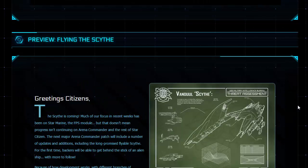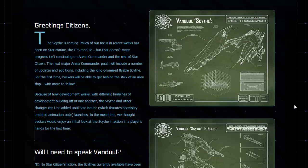Now I will just read the text for 'Preview Flying the Scythe.' It begins: Greetings Citizens — the Scythe is coming. Much of our focus in recent weeks has been on Star Marine, the FPS module, but that doesn't mean progress isn't continuing on Arena Commander and the rest of Star Citizen. The next major Arena Commander patch will include a number of updates and additions, including the long-promised flyable Scythe. For the first time, backers will be able to get behind the stick of an alien ship, with more to follow. Because of how development works with different branches building off one another, the Scythe and other changes can't be added until Star Marine — which features necessary updated animation code — launches. In the meantime, we thought backers would enjoy an initial look at the Scythe in action in a player's hands for the first time.